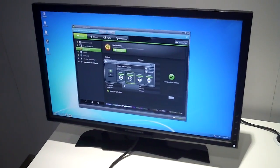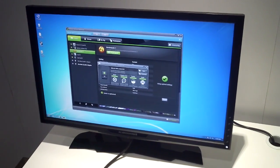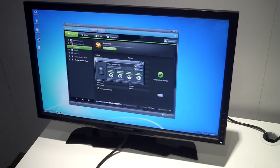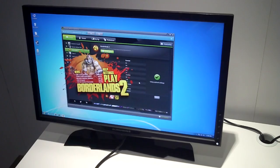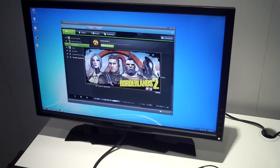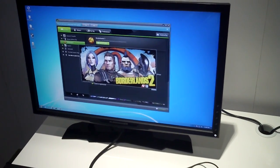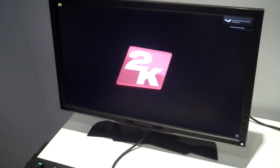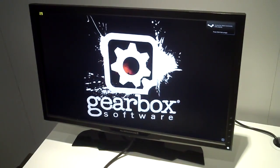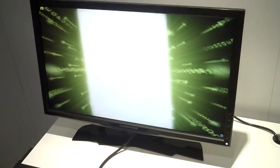I'll turn it on right here and select a new mode called Shadow Mode. Because there's a negligible impact to your frame rate, I can enable this new mode and select a shadow time. I've just selected two minutes, so it'll automatically be recording the last two minutes of my gameplay. You can adjust that — move it to one minute or up to 20 minutes, whatever you'd like.